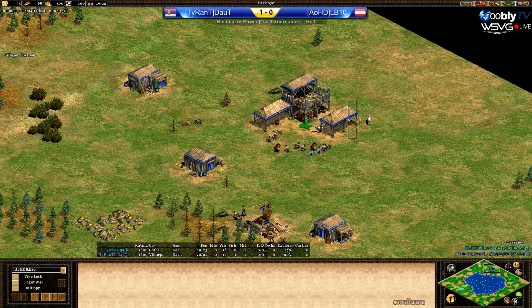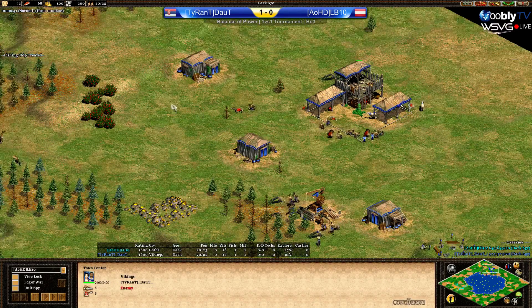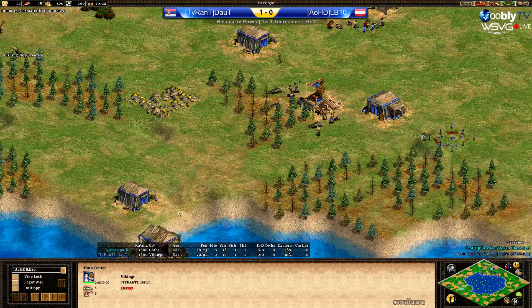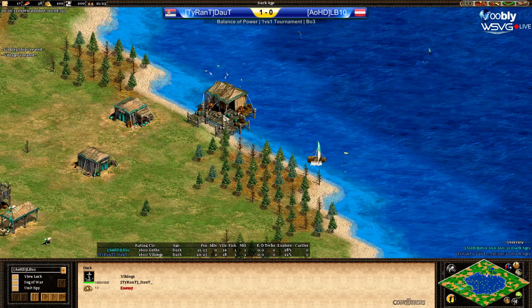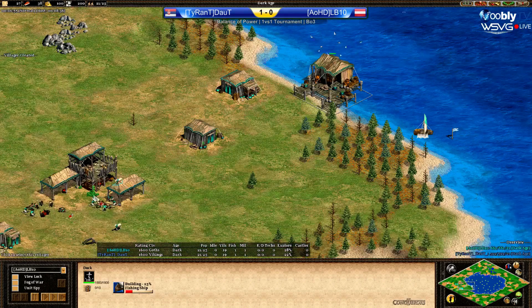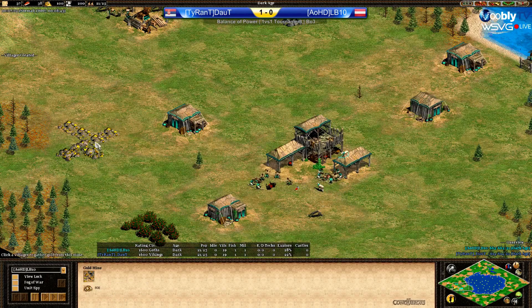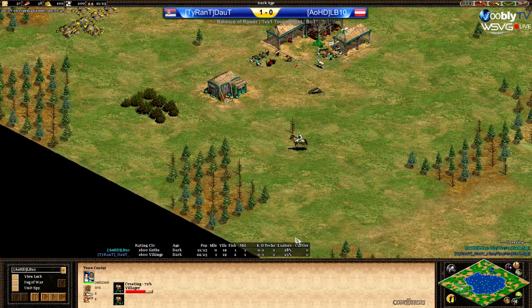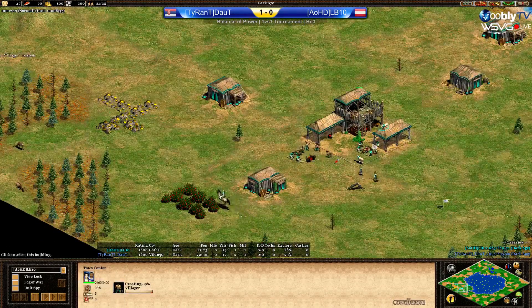Doubt has a villager starting to collect from one sheep — that's probably not what he was aiming for. One fishing boat comes out from Doubt. What about LB10? Pretty much the same so far. LB10 — I don't think he spotted that boar. He should've gone by now. You're right, and he hasn't. His scout is all the way back.